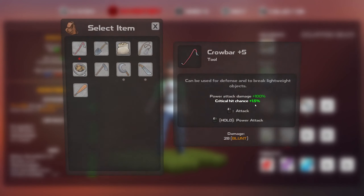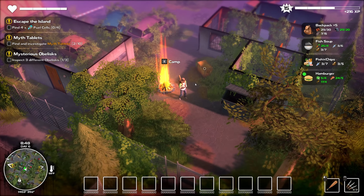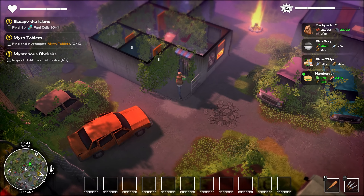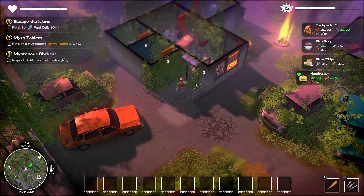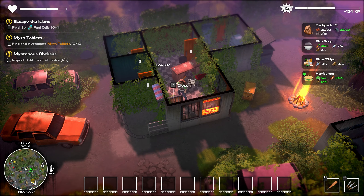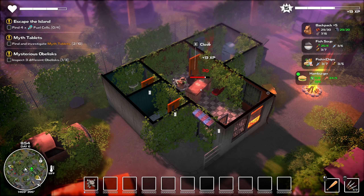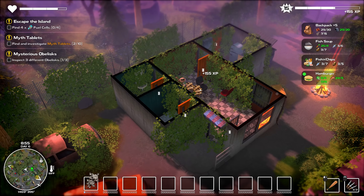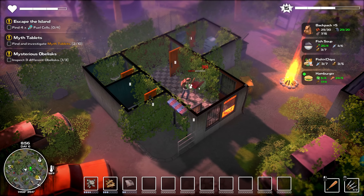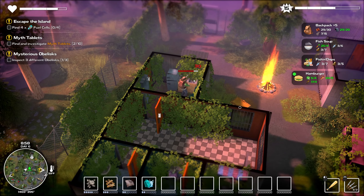I'm just going to swap this guy out. The reason I don't necessarily want to drop the crowbar is because it has a higher critical hit multiplier. We can still bash the crap out of things with the baseball bat — we don't have to do that with the crowbar. The scythe has been cutting things down and so on, but you just have to make sure.